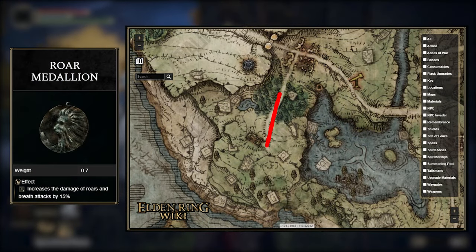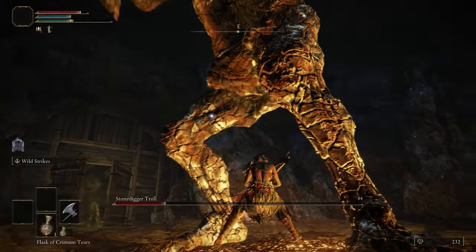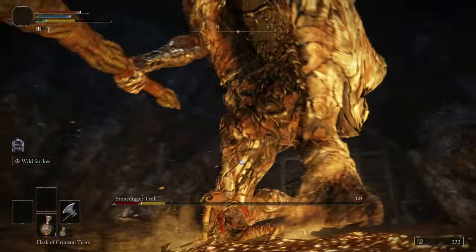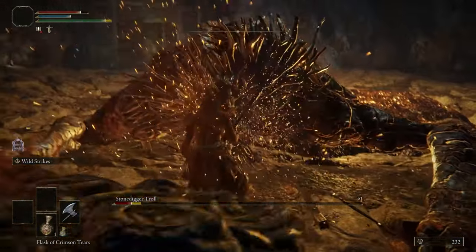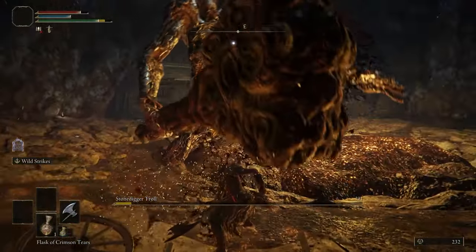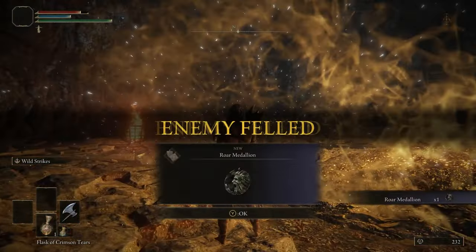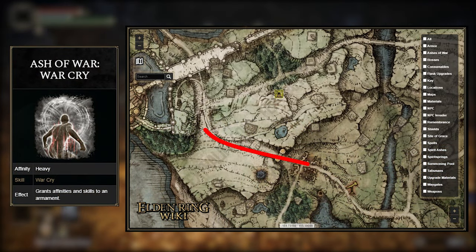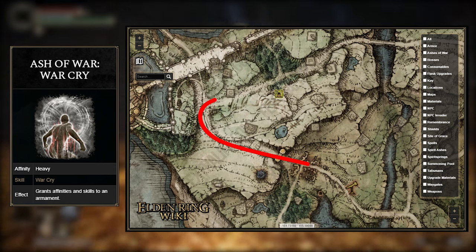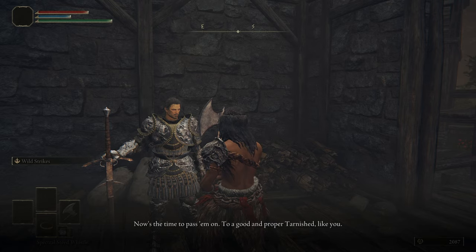Now we can start putting the build together. First item is the Roar Medallion — you'll have to reach the Limgrave Tunnels and work your way through it. At the end, there will be a Stonedigger Troll who you'll have to kill to be rewarded it. He doesn't have a lot of poise, so I'd recommend doing fully charged heavy attacks to bring him down easily. That boss gives you 1,800 runes, so don't spend all of them leveling up.